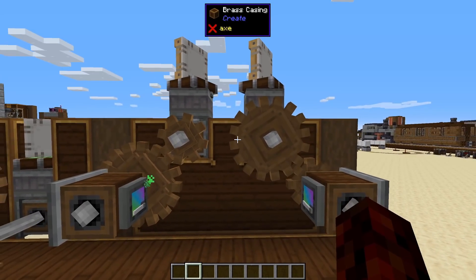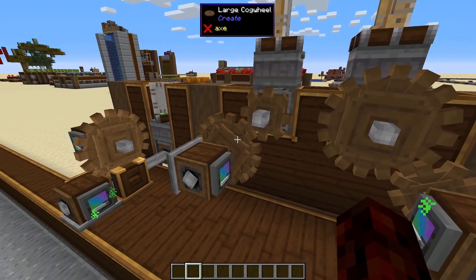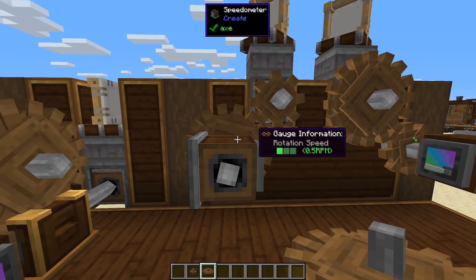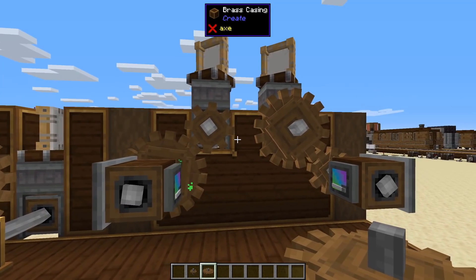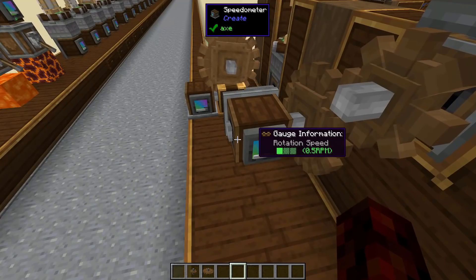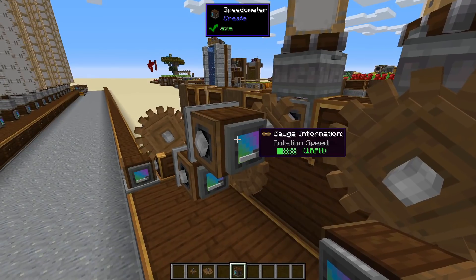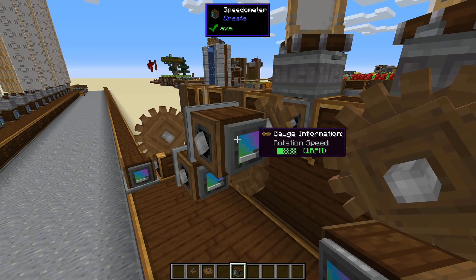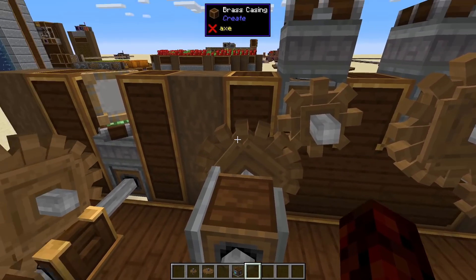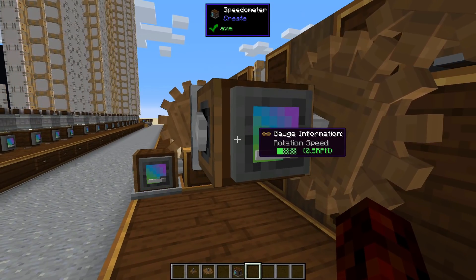The first thing I'm going to go over is how to actually change the speed of a contraption. The first option is using the cogwheels. If you take a large cogwheel and place it next to a small cogwheel like this, you can either double or half the speed. If I go ahead and look at the speedometer, you can see that each of these little windmills are generating one RPM — one rotation per minute. So when I have a big cog after a small cog, I'm going to half my speed, but I'm also going to double my power.